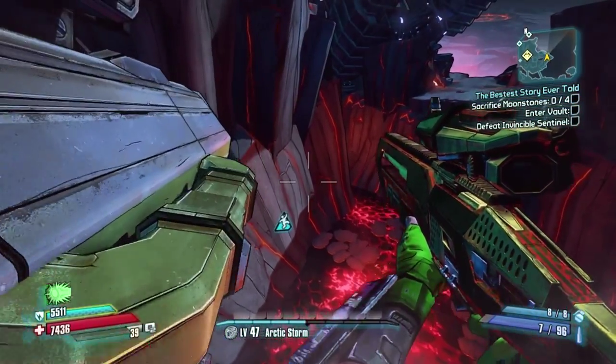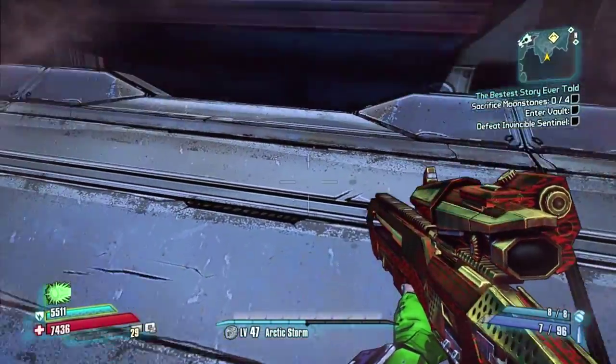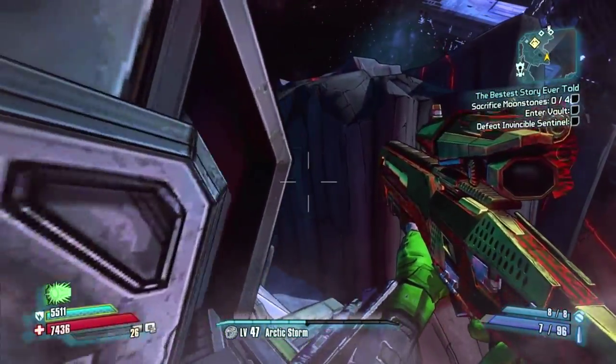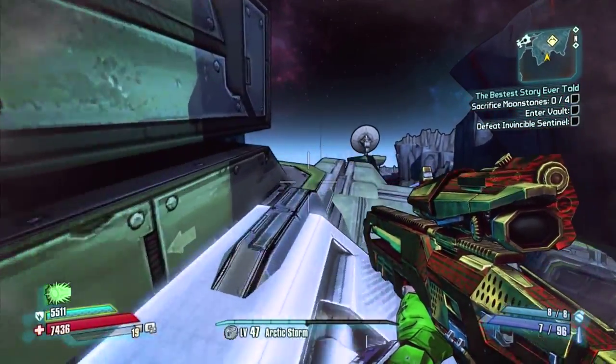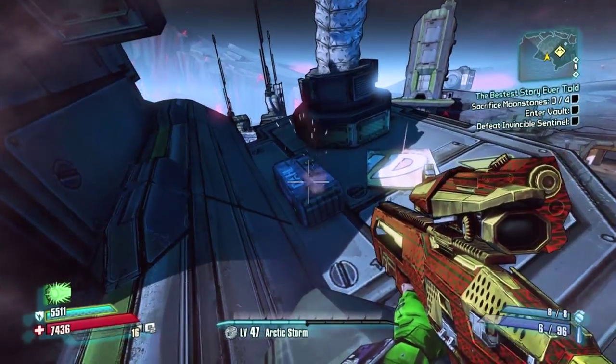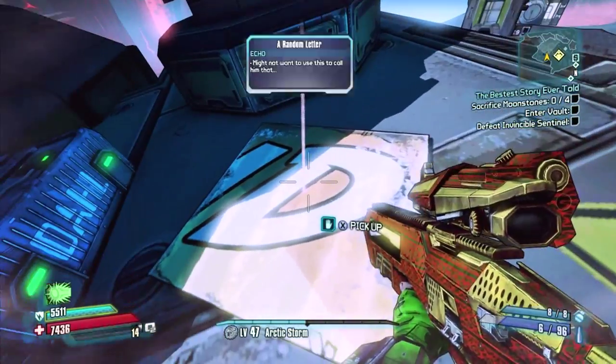And then you're going to want to jump up there. You want to jump out to the right and then to the left again. Boost to the left and then come around here to the right. It's possible you can go to the left, I don't know. There's a bit of an invisible wall there, so you need to edge yourself around to the right. Don't miss the crate — you shot that one. And get the D.